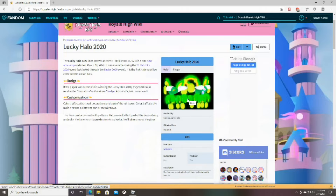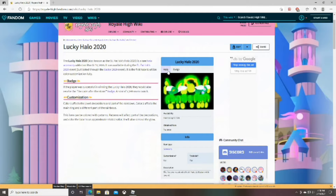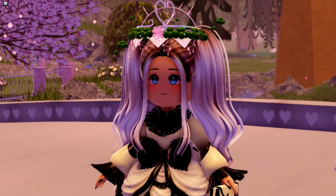This is the Lucky Halo 2020 — the halo from last year. This is how the badge for it looks. This is a really cool halo and I believe it was the first ever halo you could customize. You could change the colors, whereas other halos you just clicked on them and put them on without being able to pick a color.